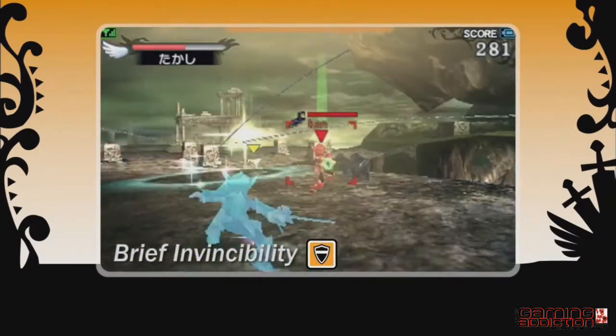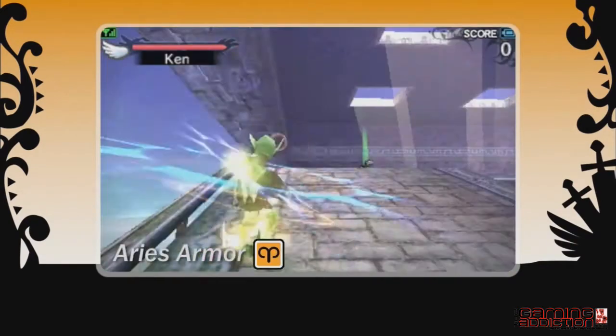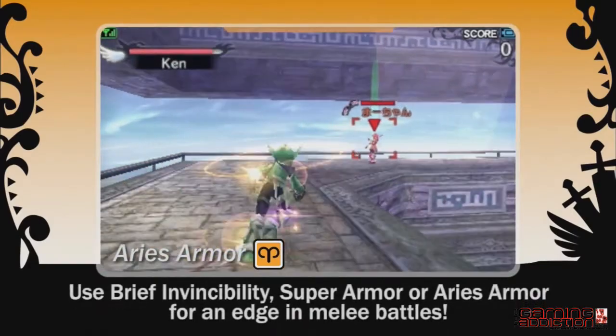Powers such as Brief Invincibility, Super Armor, and Ares Armor can improve your effectiveness in melee battles.